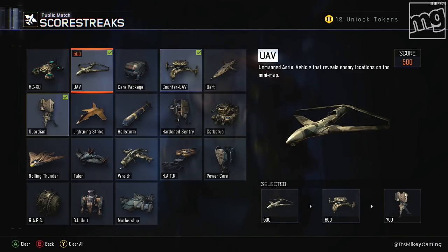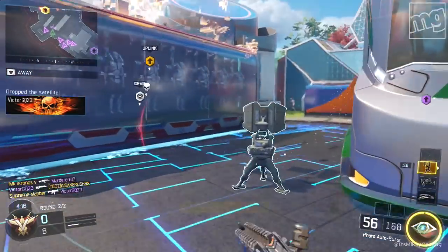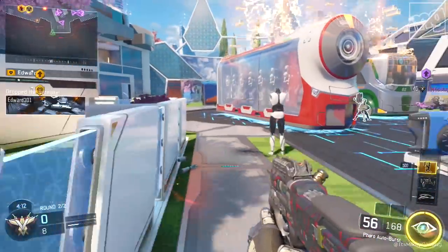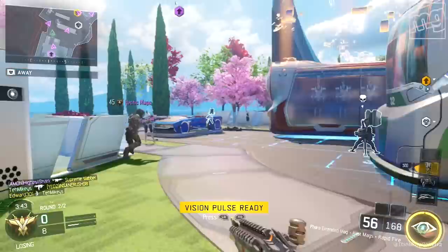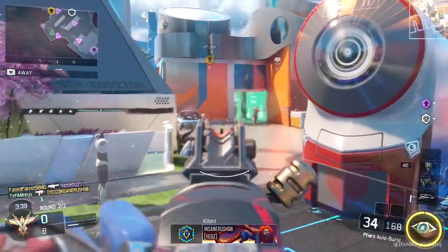For scorestreaks, I just kept it simple: UAV, Counter UAV, and the Guardian. The Guardian is very, very useful on Nuketown. Check out these positions I've been putting them in lately - it's worked really well for me. I usually stick it in between the buses; it's hard for people to shoot at them. Definitely try it out if you decide to go with Guardian.